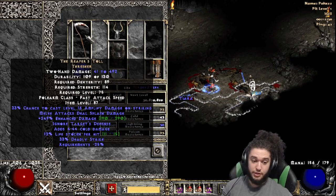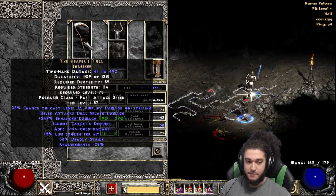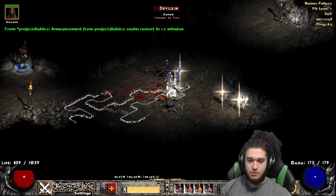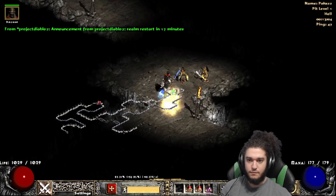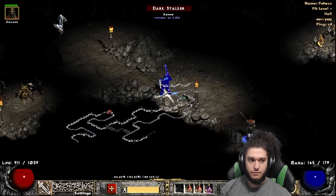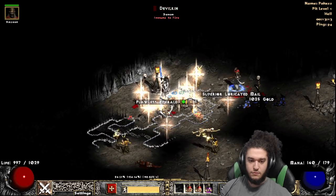The Pit is a super nice area — it's a really good entry-level Hell farming zone for item level. I found my merc's Reaper's Toll here. I started farming here in my low 60s and I was already getting level 75-plus drops.